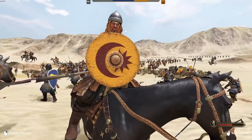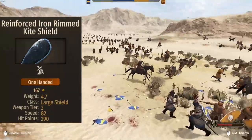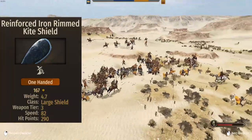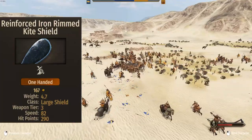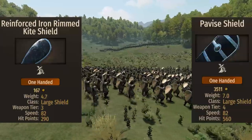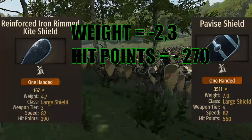Another item the crossbowman will always spawn with is the Reinforced Iron-Rimmed Kite Shield. This shield is not the best — it's definitely not supposed to take heavy hits or be a frontline shield. It's a utility shield coming in with 82 speed and 298 hit points. 298 points is far from great, but for a crossbowman that's more than enough. One upside is the weight of 4.7. Comparing this to the Pavis shield, the Pavis has way more hit points but is also way heavier, meaning the unit will move slower.